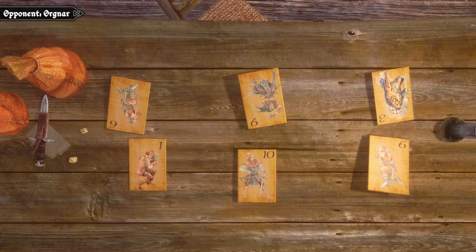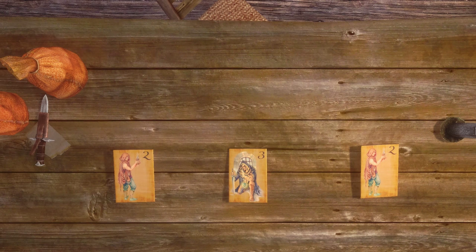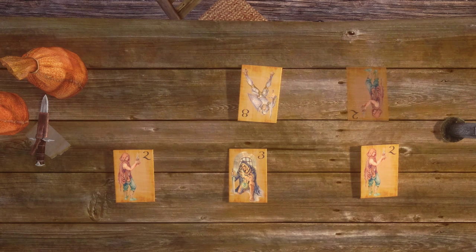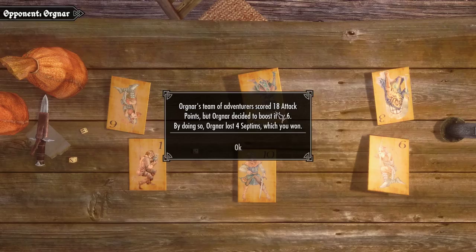If you drew 3 cards and got something really low, like less than 10, you'd probably be better off not paying the extra gold to roll the dice. Then if you're lucky the other person will roll and you'll at least get some gold back. The opposite applies if you draw something high — if you get something like 25 maybe you don't need to waste the extra gold, or you could play it safe and almost guarantee victory with a dice roll. After that phase both players reveal their cards and the loser pays the winner the full bet amount.